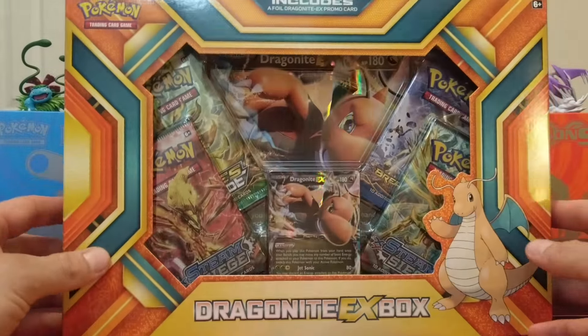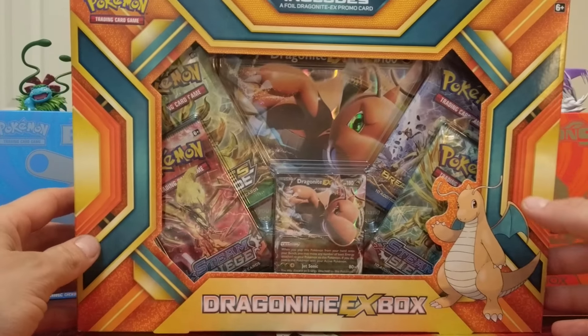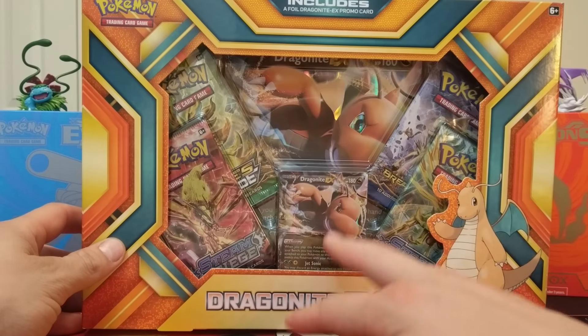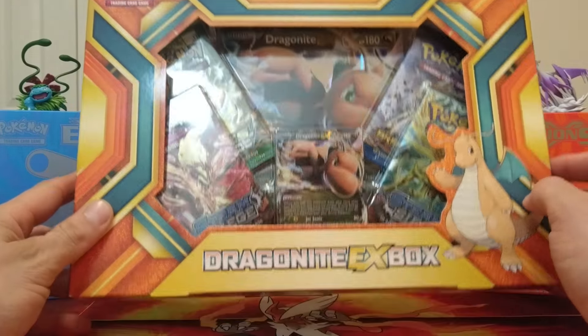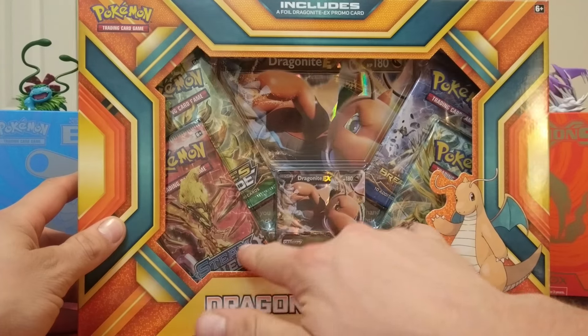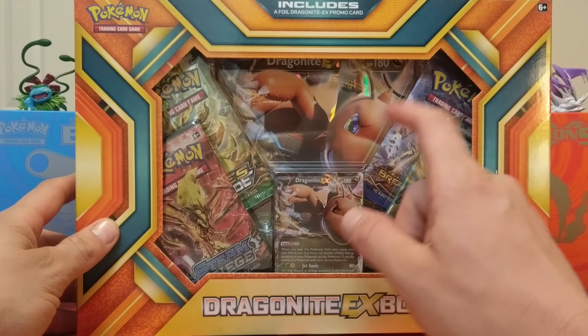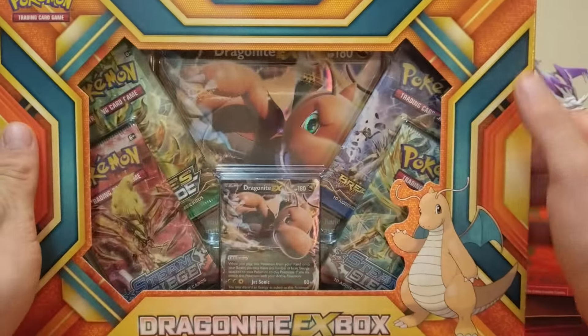All the new ones that just came out are actually very nice boxes — the Gengar one, and we get the new Mewtwo EX one. You got your little Dragonite EX promo card in there, your big Dragonite EX huge foil card, two Steam Siege, one Fates Collide, one that's either Breakthrough or Breakpoint. Let's find out.